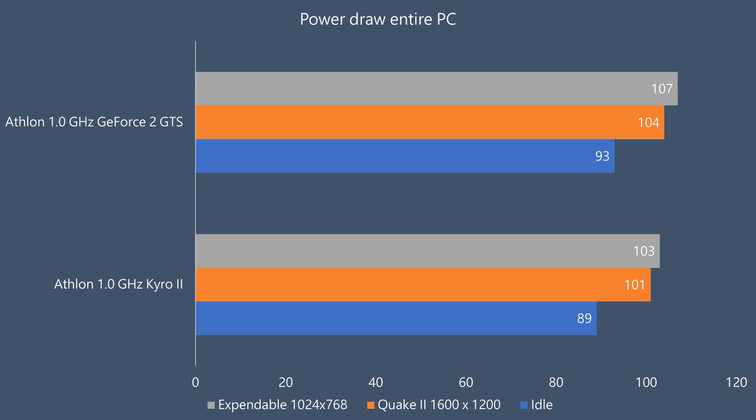A quick look at power draw, measured at the power supply. The Cairo 2 is a little bit more efficient, drawing 89 watts compared to 93 watts at idle. In Quake 2, 101 compared to 104 watts, and in Expendable we're getting 103 compared to 107.